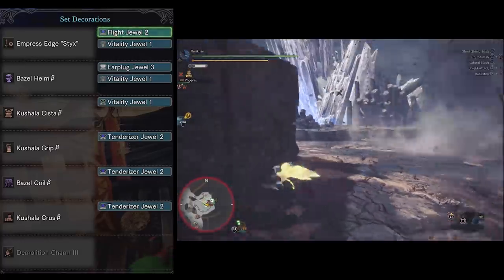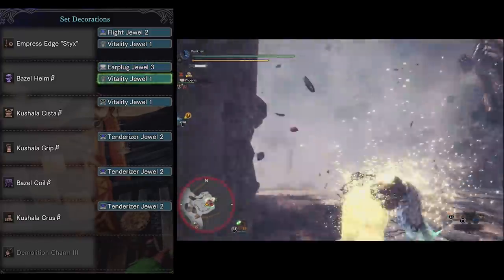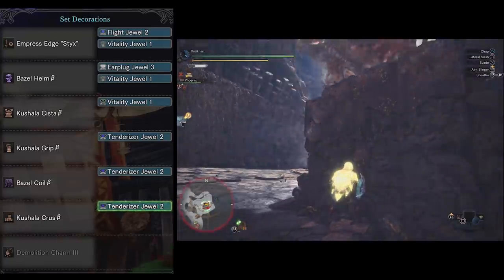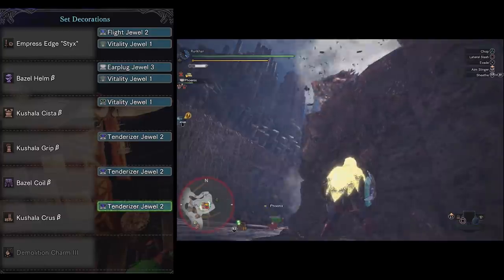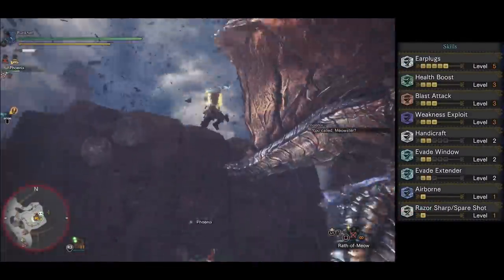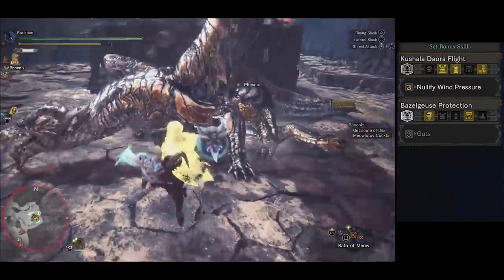Kushala likes to fly a lot, and the Arch-Tempered version isn't really affected by Flash Bombs so you don't have many ways to deal with it. The armor: Basel Helm Beta with Earplug Jewel Level 3 and Vitality Jewel, Kushala Cista Beta with Vitality Jewel, Kushala Grip Beta with Tenderizer Jewel, Basel Coil Beta with Tenderizer Jewel Level 2, Kushala Crus Beta with Tenderizer Jewel Level 2, and a Demolition Charm. Lots of Kushala pieces because of that set bonus — he has that annoying wind aura on him at all times.